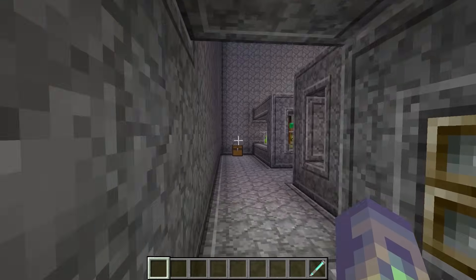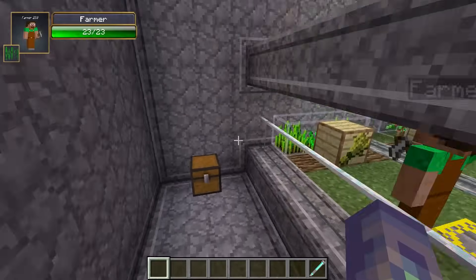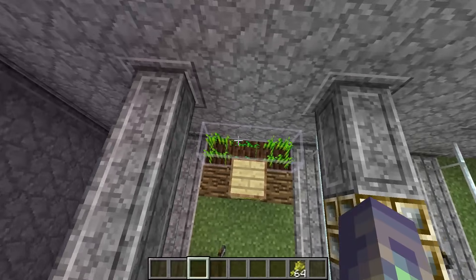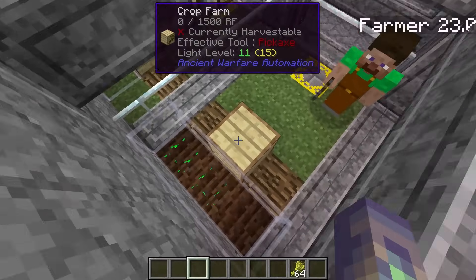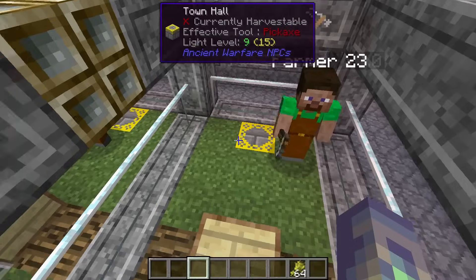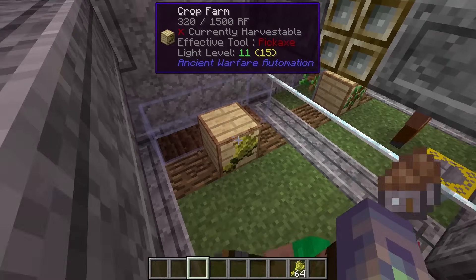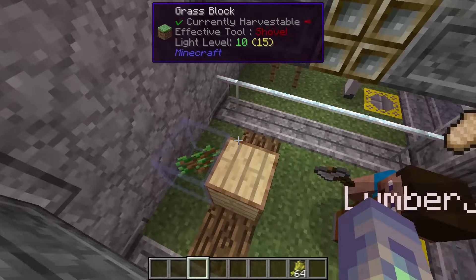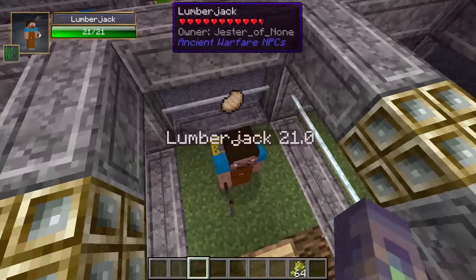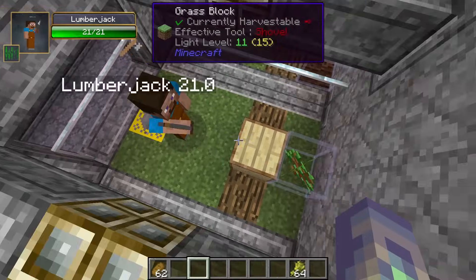Let's move on to the crafting NPCs in action. They've all been given their jobs here, and some are lacking food, so I'm going to top them up while explaining. Over here is the farmer - the farmer's job is not actually to farm, it's to power the farming block. You can watch in this tooltip at the top of my screen that he is putting power into the crop farm. He's not farming the dirt, he's powering the block. The same applies to the lumberjack, who puts power into his block to give it the ability to plant new trees.